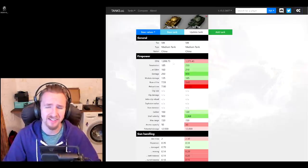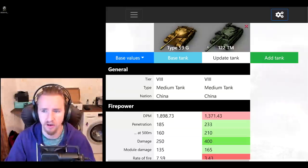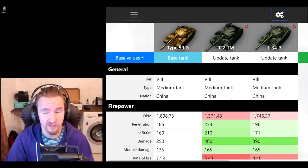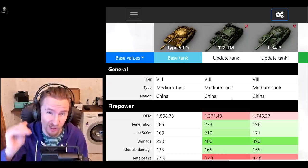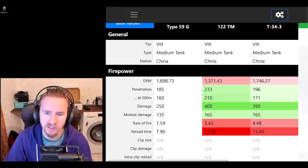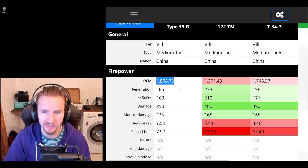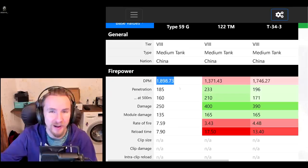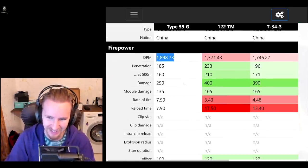I want to run down the statistics of the Type 59 so you can understand whether it's actually a good tank in 2021, comparing it to the 122 TM and the T-34-3 as well. Keep in mind the Type 59 and the T-34-3 have preferential matchmaking so they never have to meet tier 10 tanks, whereas the 122 TM does. Right off the bat, the Type 59's gold DPM is actually pretty good at just shy of 1,900 — this tank just seems to get buffed and buffed. Wargaming can't have the original special tier 8 premium falling behind all the newer ones.